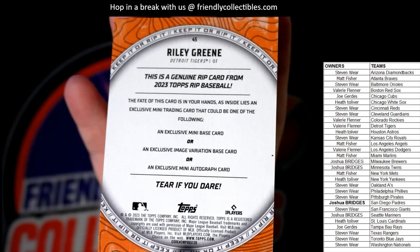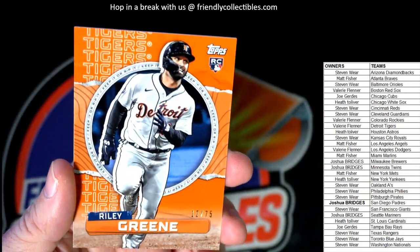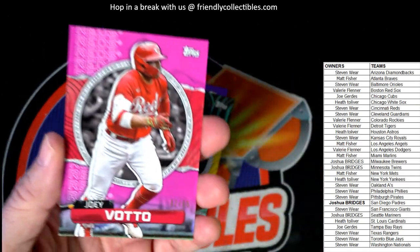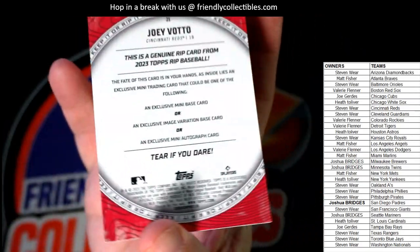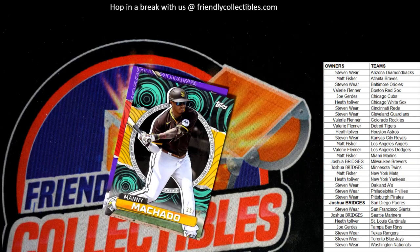Decisions, decisions, decisions — tear if you dare! Valerie, let me know — I'll rip that for you if you want. If not, that's okay, totally up to you. That's how it is with Topps Rip. It's a smart decision to keep it, it's a smart decision to rip it — either way. Next up: Joey Votto, numbered to 65 — 42 of 65 — Joey Votto for the Reds. Tear if you dare, Cincinnati Reds — that is Steven W.